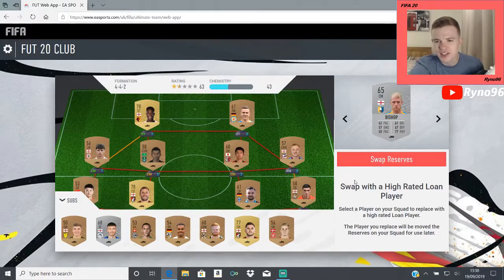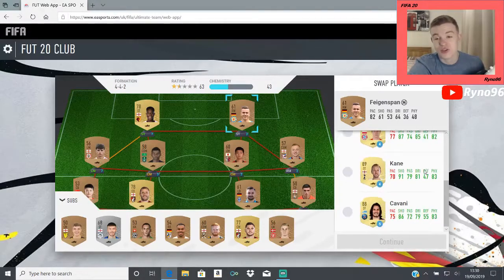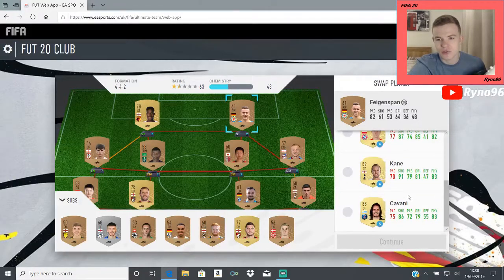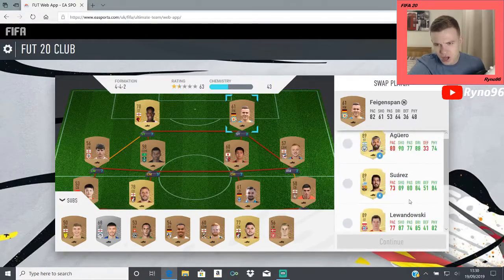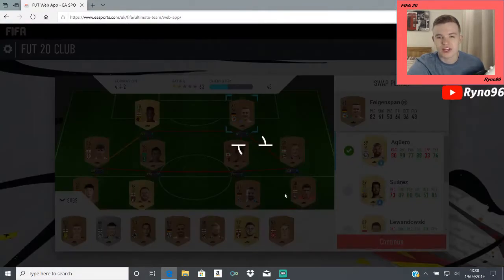What am I actually supposed to be doing here — select the player on your squad to replace with a high-rated loan player. We will get ourselves a striker because that would make sense. We get choices of Aguero, Suarez, Lewandowski, Kane, or even Cavani there as well, just hidden at the end. They're all for four games except Cavani who would be for five. I'll take Aguero — he looks the most usable, we'll take him for four games.